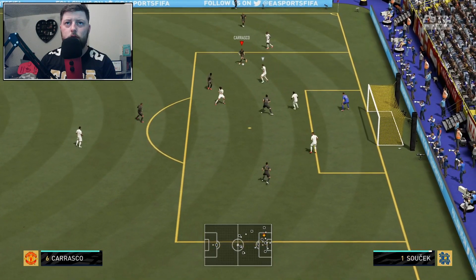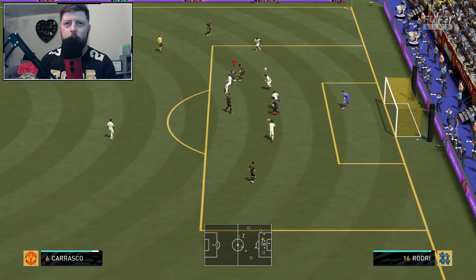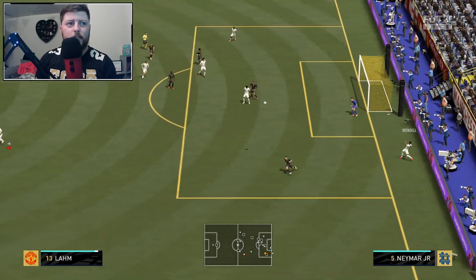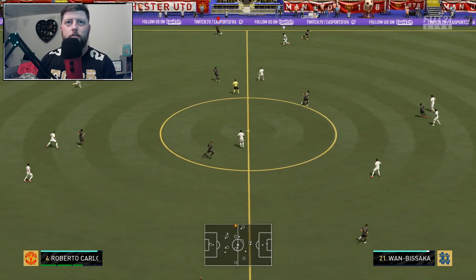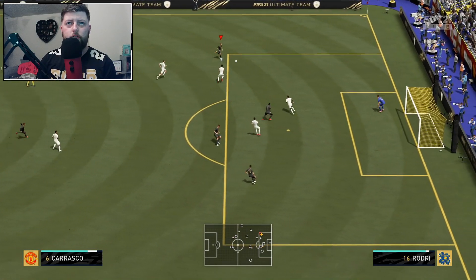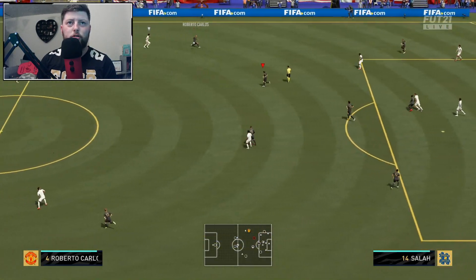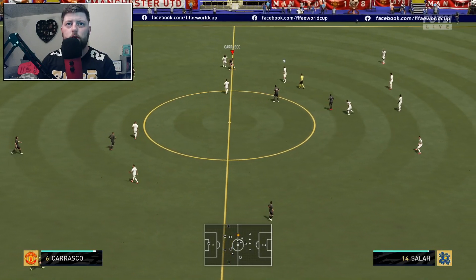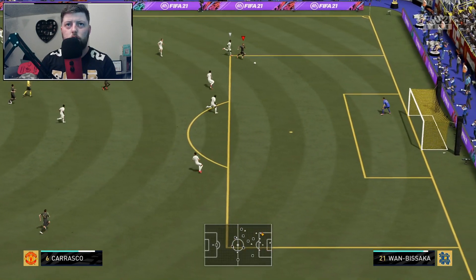Into Carrasco - obviously we've got a right foot on him. Oh look at that dribbling, yes I'm feeling this card. Get that finesse - Team of the Season Ederson taking him out. Into Carrasco again, we've got Team of the Season Wan-Bissaka just running at me. Go with a little run, go with the little flick - yeah, read that like an absolute book. That wasn't the most impressive play in the world, but Carrasco lovely. I like his dribbling already, he seems so quick on that turn.